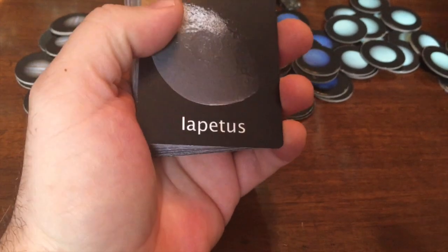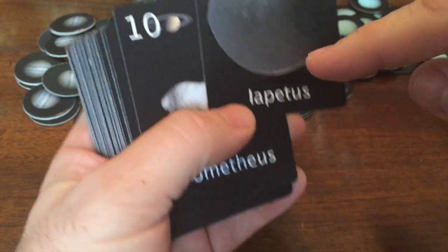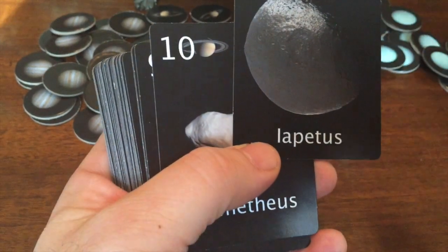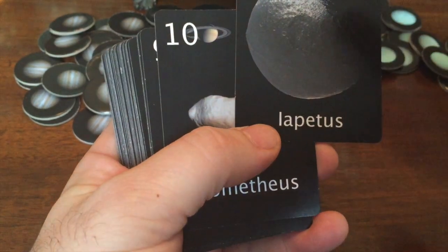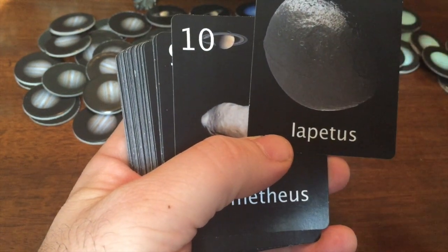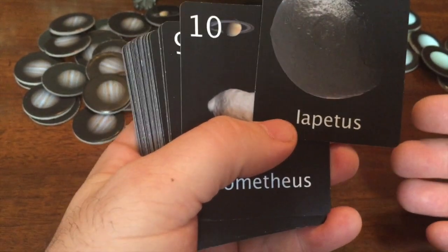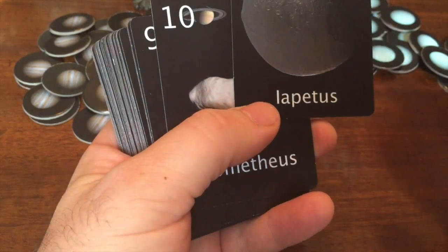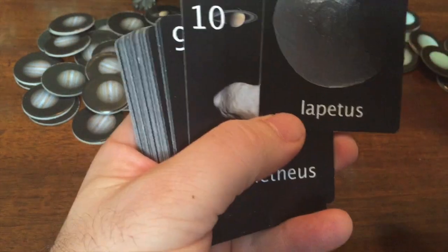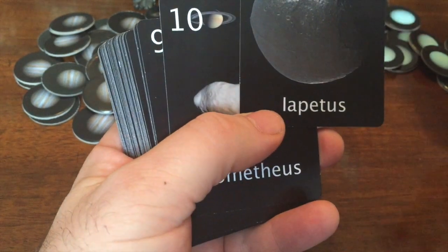All the cards are going to have a suit — the suit is the planet that the moon orbits — and then you are going to have the actual moon shown using real NASA images of the moons of our solar system taken with different missions throughout the decades. So when you're looking at these cards, you're looking at actual images of the moons with the name shown. It's not an educational game by design, but it definitely has a great educational element because as you play you'll learn the names of the moons, what planet they're associated with, and what the moon actually looks like.